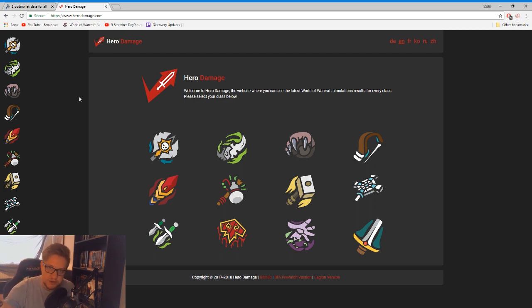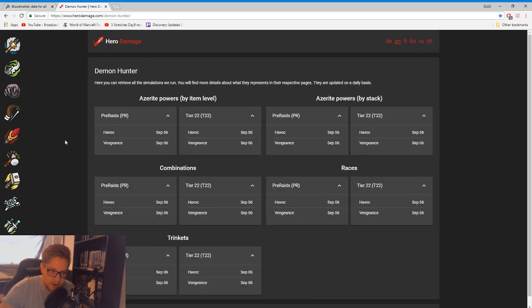So on Hero Damage, first things first you're going to come to the main page and you're going to get the icons for all the classes. We'll go for Havoc Demon Hunter first, so we'll click on Demon Hunter. We're going to be shown this page — 'Azerite powers by item level' shows the higher the item level of the azerite armor piece, 'Azerite powers by stack' means if you have one, two, or three of the same trait you'll be able to see sims. You can also see sims for races, talent combinations plus an azerite trait you're stacking, and then sims for trinkets.